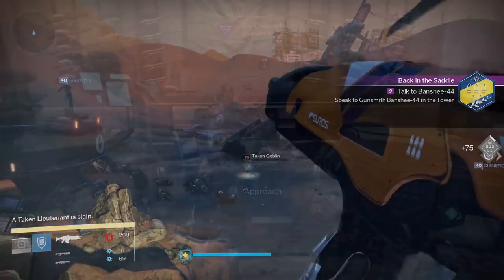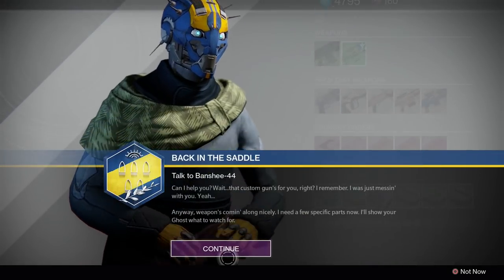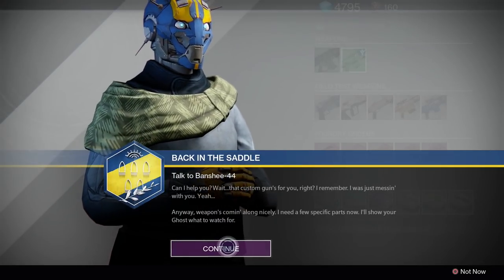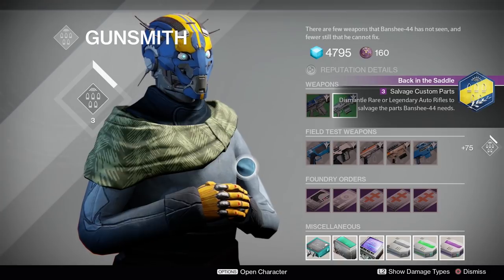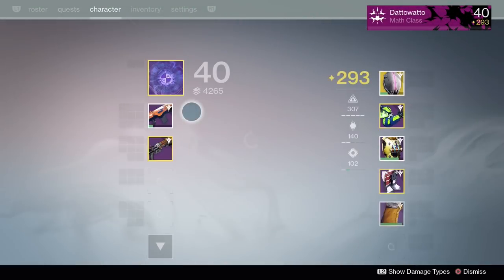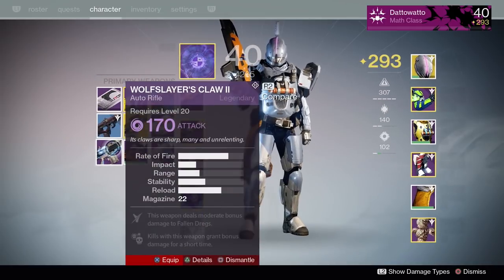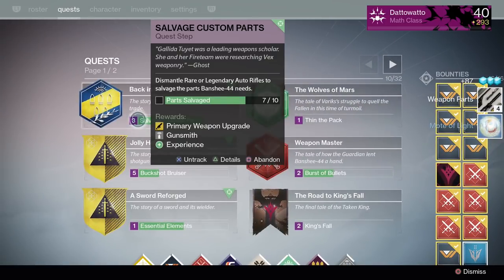When you're done with that step, you'll need to come back to the gunsmith and then he'll ask you to dismantle weapons of that type — you need 10 components. Rares are worth 1, but legendaries are worth 5. Year 1 weapons count, so if you have any year 1 legendary weapons in your vault that you don't need anymore and they match the weapon type, dismantle them — you'll only need 2 legendary weapons to finish.